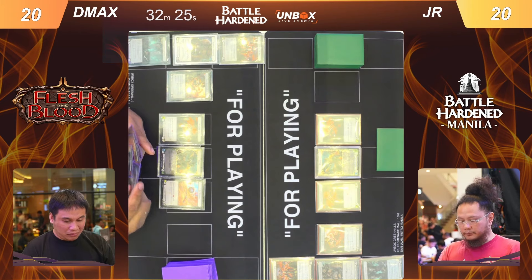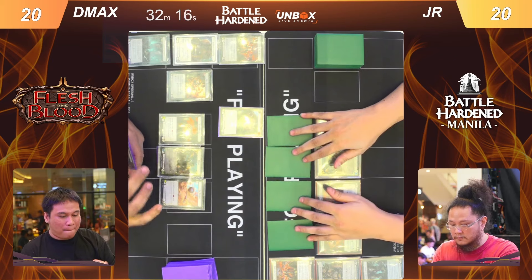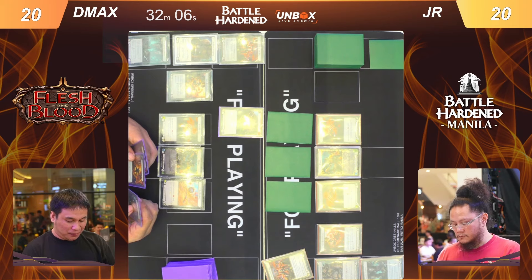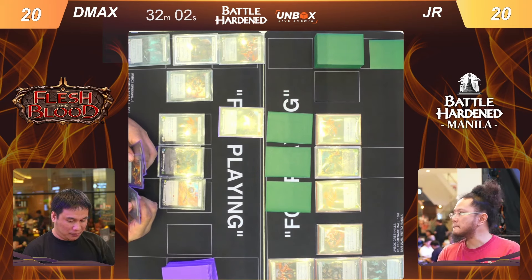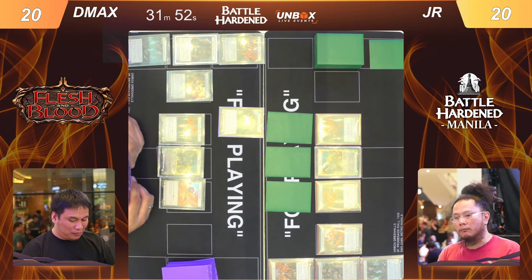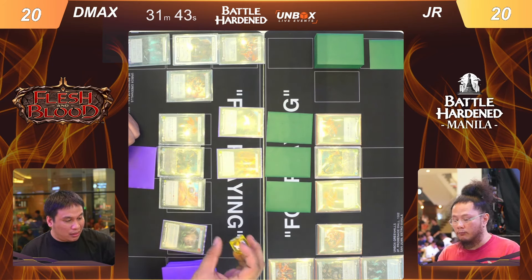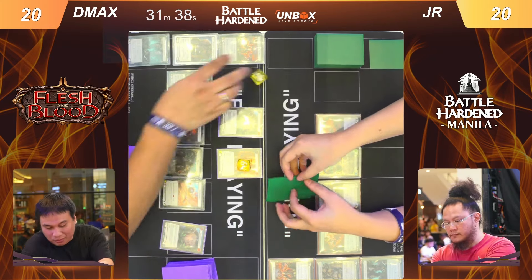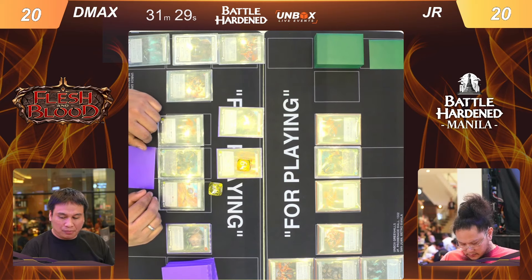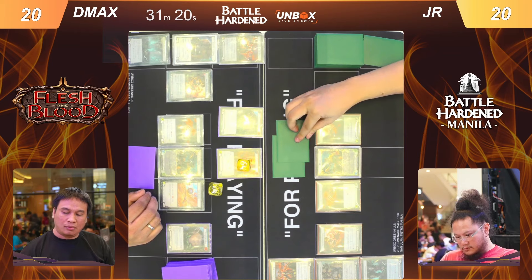D Max is contemplating his first turn, starting out with the barrage beatdown. The first of many intimidates — okay. D Max is looking at his options. If he snags two more intimidates this attack will be very big — a massacre. Massacre going in for nine damage. If he blocks with two cards it will shrink down back to a six, hopefully JR does not have a non-block.